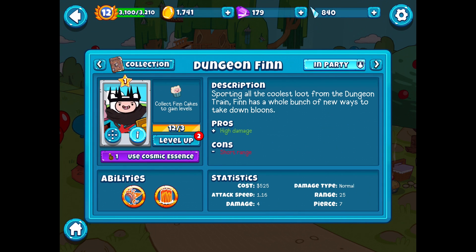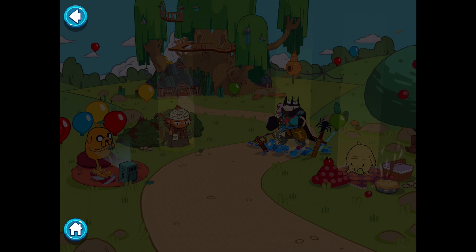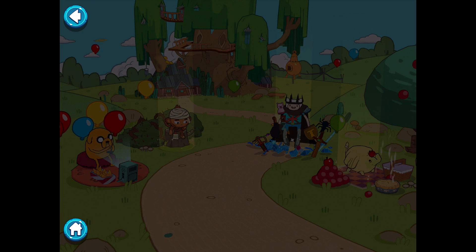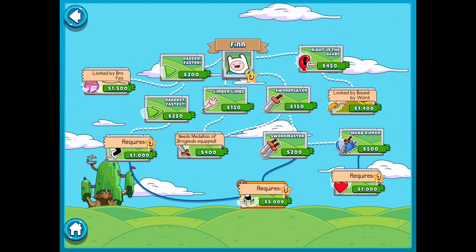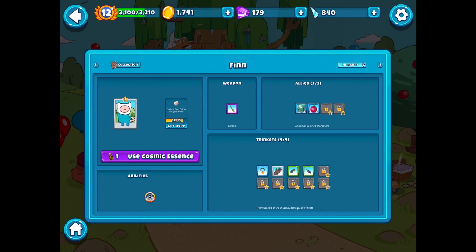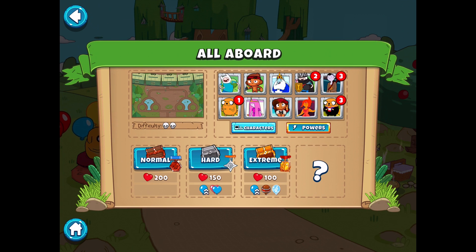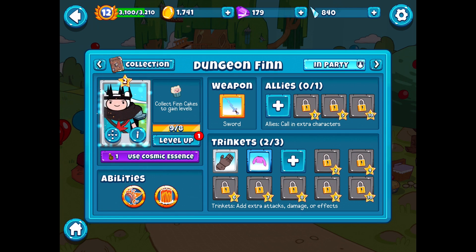It might be worth getting him to level three - he could benefit from the increased damage of Finn's attacks. So maybe it'd just be better to make Dungeon Finn a little bit stronger for the sake of the showcase. We'll get these two level ups - level up and level up. There's the first level up, and as you can see he struts, he's happy about it. He gets one trinket slot unlocked, which is pretty good except we don't have any more trinkets for him. He gets to level three and gets plus one allies.